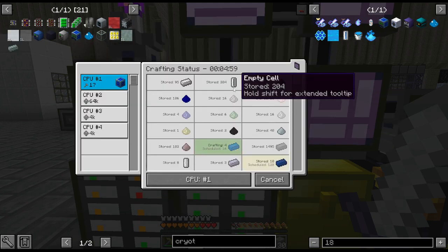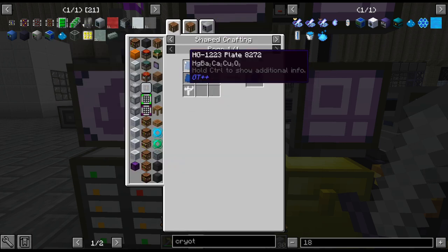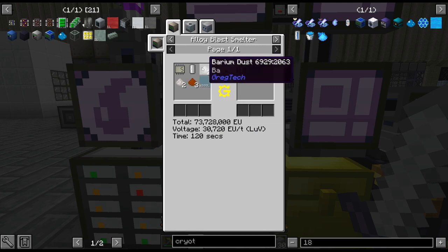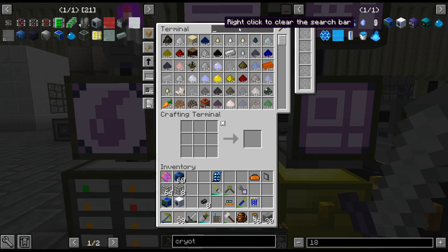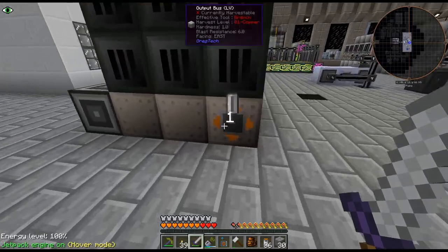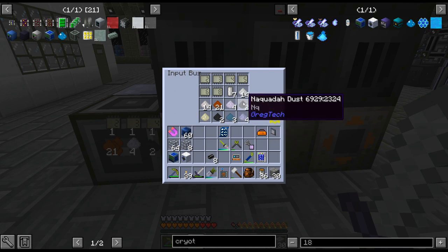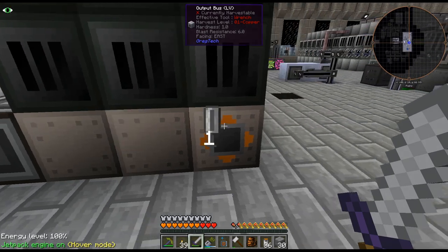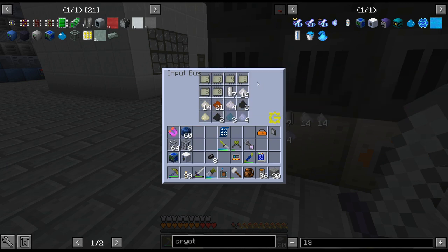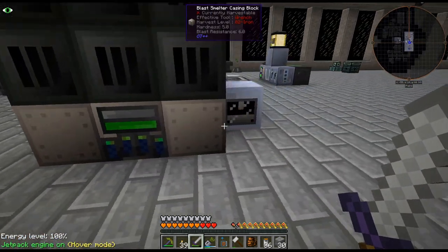The other weird recipe was the HGG stuff — it requires a mercury cell. I have no way to do that automatically, so I just did a stack and threw them in the system and I threw an output bus for the empty cells right here. I'll just manually do it. I'm not super worried about it. I have so many circuits in here now — he added a tier 5 and an 8 I think. Hopefully this will work okay.